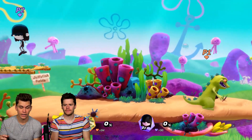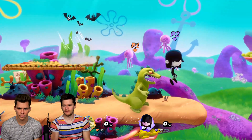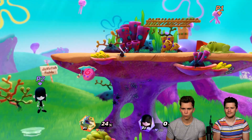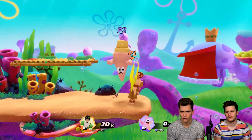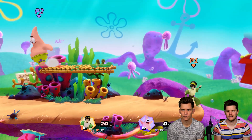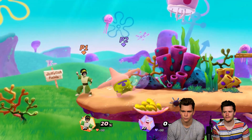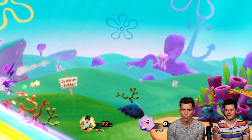Lucy's down tilt is a pretty nice way to get to the very edge of the platform, and you can buffer the super boost right out of the down tilt — you go super far and keep the momentum even after teleporting back.